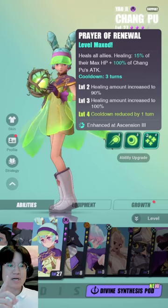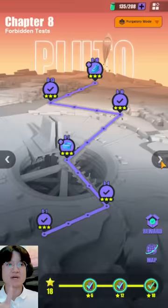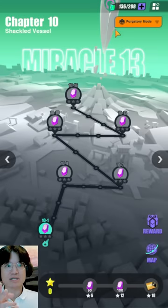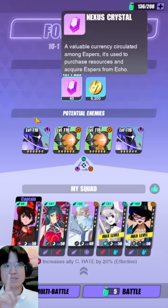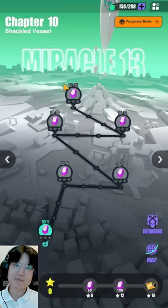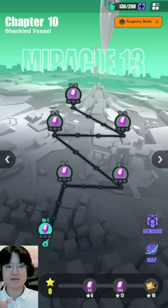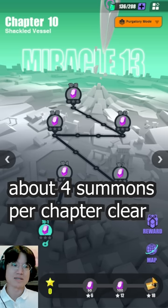Now let's talk about the story and why I highly recommend focusing most of your resources and time into it. Every single node you complete — for example, I'm currently at chapter 10 on Purgatory difficulty — provides 40 Nexus Crystals. There are like 16 nodes per chapter, so that's 16 times 40 Nexus Crystals. On top of that, there are star requirement completions which give you another 150 Nexus Crystals and a summon.